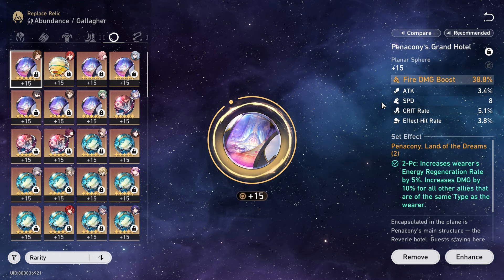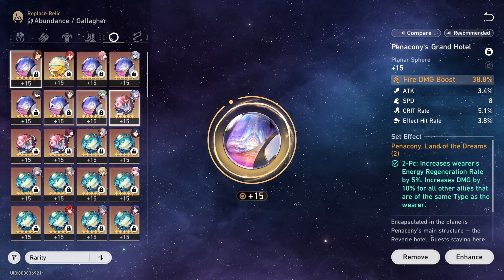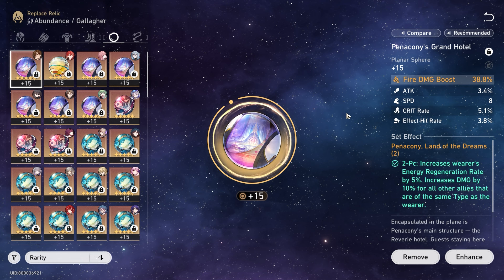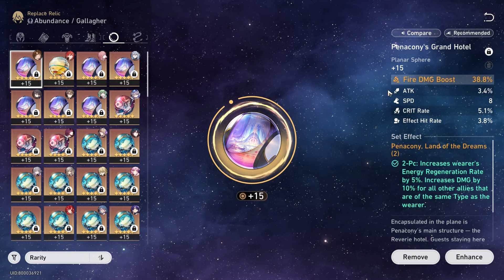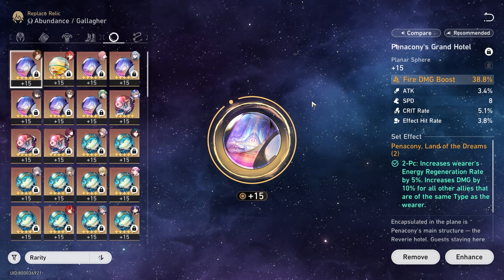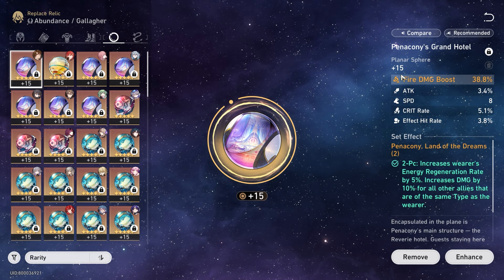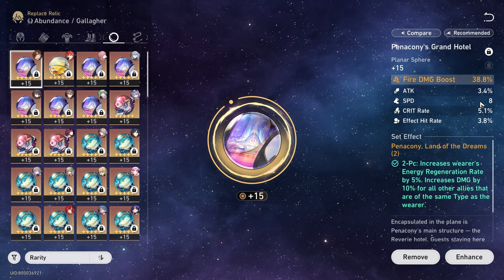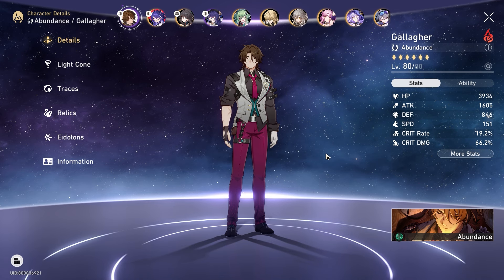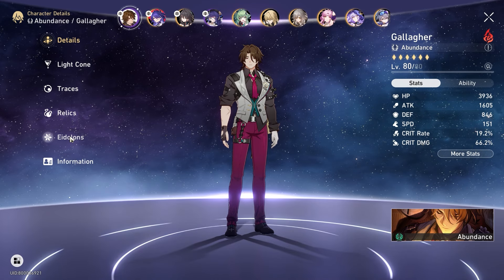He doesn't really need HP or attack on the sphere — he doesn't draw too much aggro and doesn't have a built-in taunt, so survivability is okay. Fire damage bonus is alright to use on him since his ultimate does a bit of damage and his enhanced basic attack benefits from it. If you're scrapped for resources, attack percentage, HP percent, or defense percentage could all work quite well on him since he doesn't really do a lot of damage.